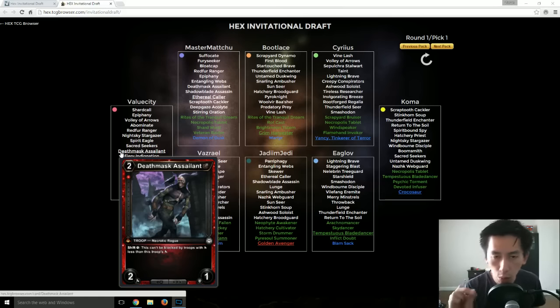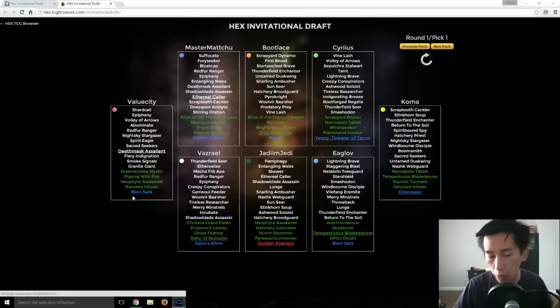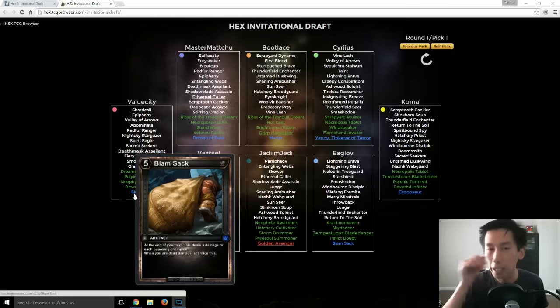You have to have familiarity with the cards in that particular set. Death Mask Assailant is a decent choice because there was nothing very strong in the uncommon and rare slot. In fact, when the Blam Sack was opened as the rare, Corey Jones apparently laughed out loud because ValueCity was being showcased. If you're trying to get rares for your collection, drafting is also a good way to pick up those one-off rares.